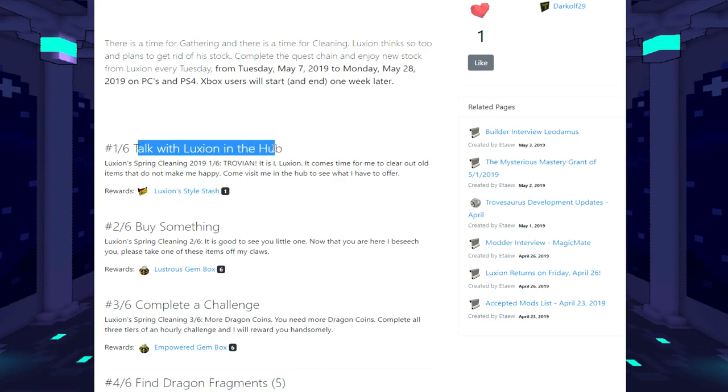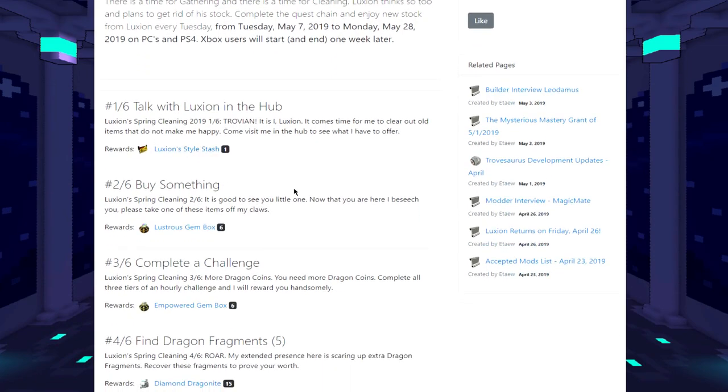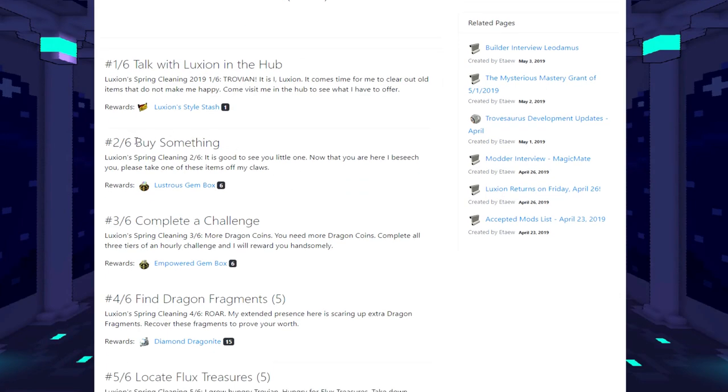It's a really good idea to buy anything you can from him because sometimes it takes a very long time to get items back in rotation. The first step is just to talk to Lucian in the hub. You get a Lucian Style Stash, which unlocks random seasonal event pinatas or Lucian equipment styles you don't already have - plus extra styles that can be looted and collected. You get one for free, and you can buy up to five right now.